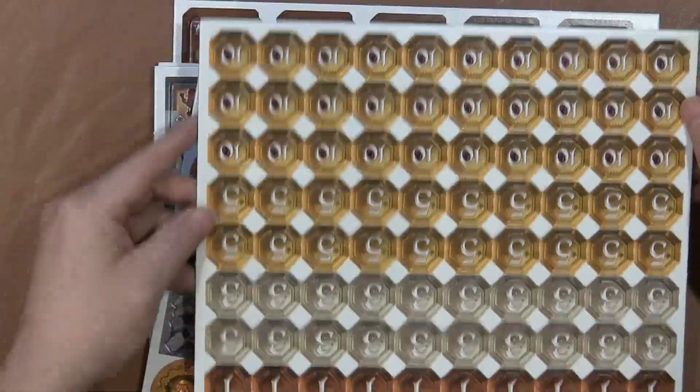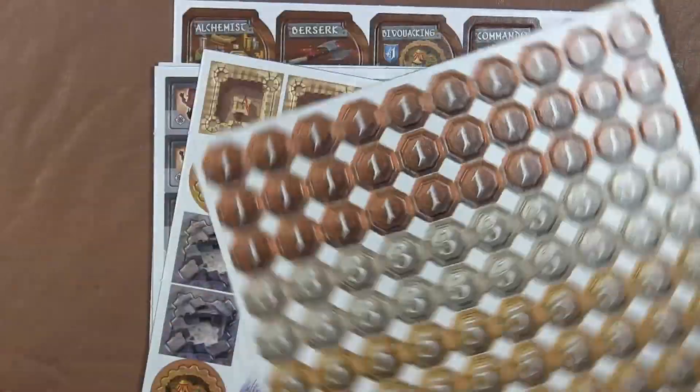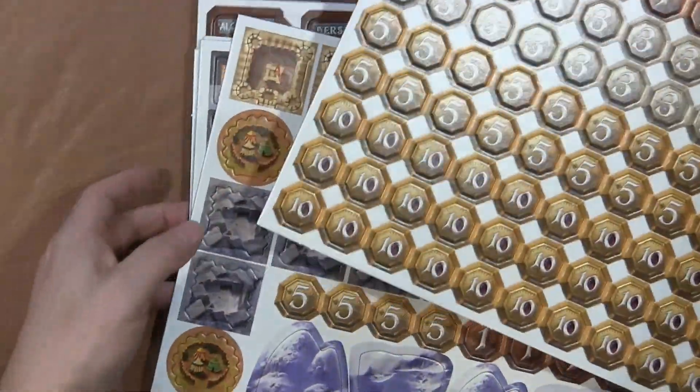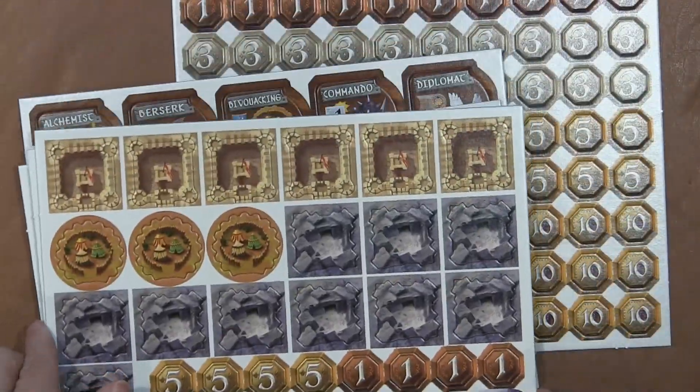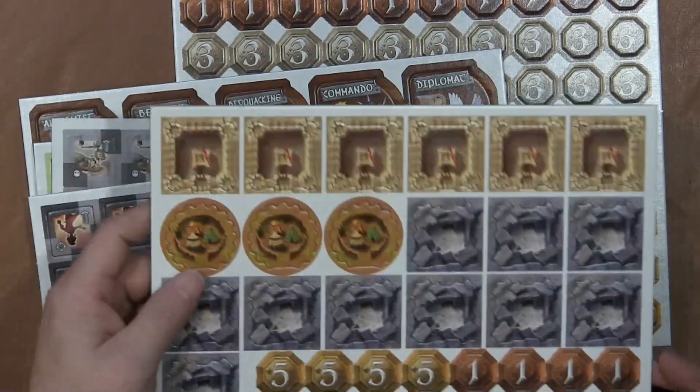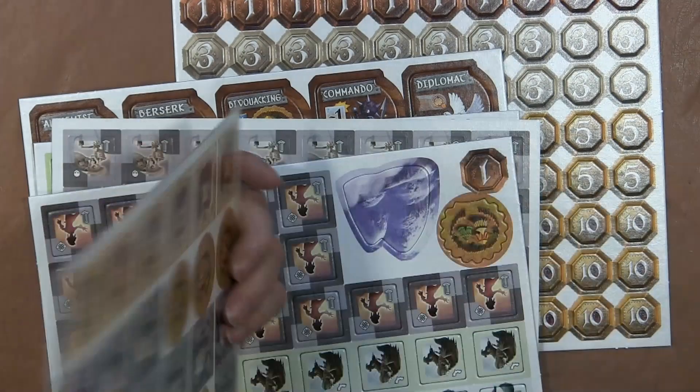Here are all the different gold punch-outs — I just call them money, because some of them are little copper and brass and silver. You have your different types of tokens for the different game scenarios.